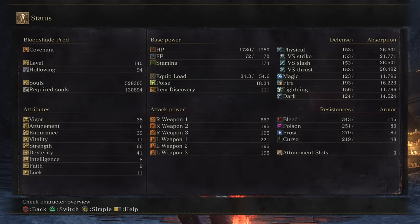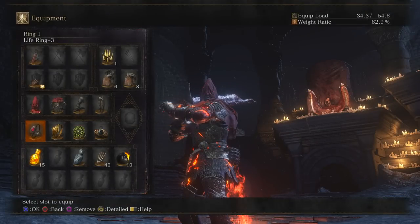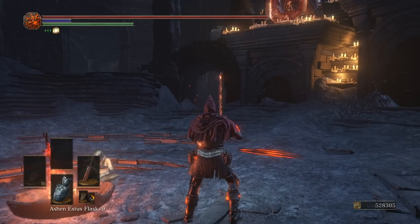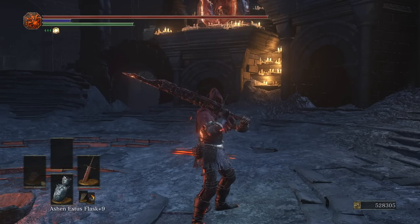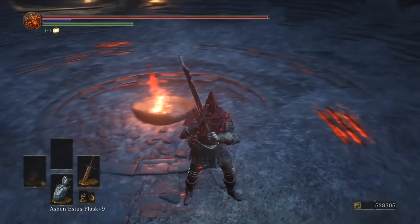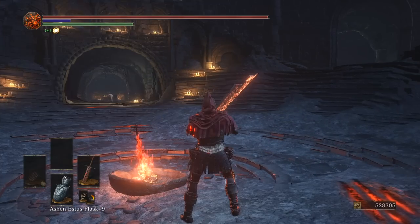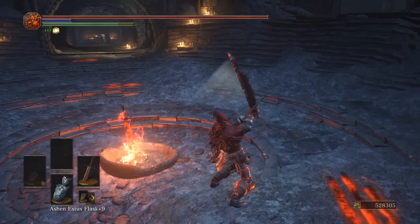My stats are on the left. It is mainly a strength weapon, has a C scaling in strength, D in dexterity, but this thing is a fucking monster. You might have seen the livestream I did a couple of days ago — I used a bunch of different DLC weapons, some of them for the very first time. This one is the one I started off with and I hadn't used it before, and I discovered how fucking good it is.